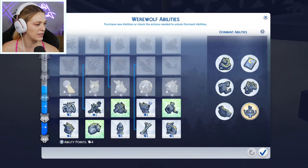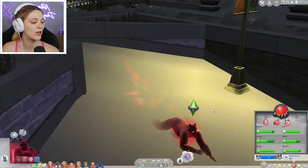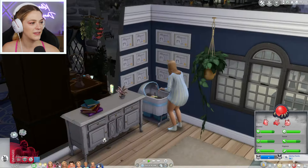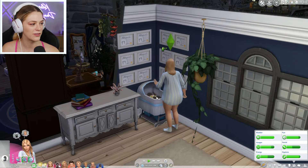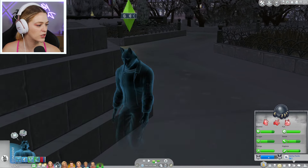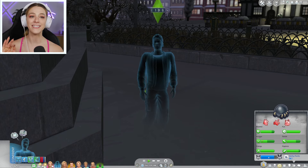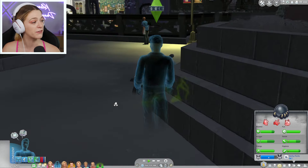We can still do ability points as a ghost! That person was scared — they're like, that is a ghost AND a werewolf. Well, get in line, because we also have a ghost who is our girlfriend and also a robot. Greg Jr. is better now, feeling better — return to normal. Can we return to human form? Yes we can. So Greg Jr. as a werewolf ghost can return to human form and also can fart — good for you, Greg Jr.